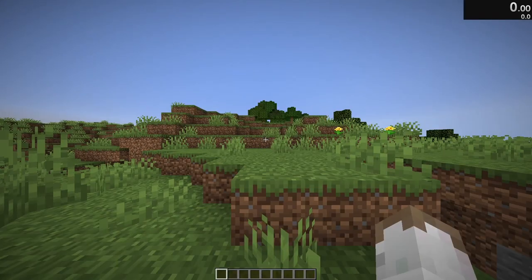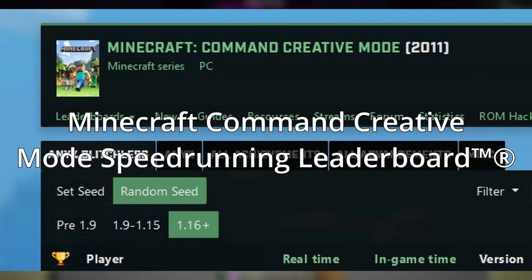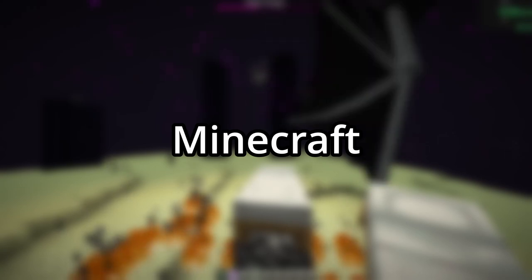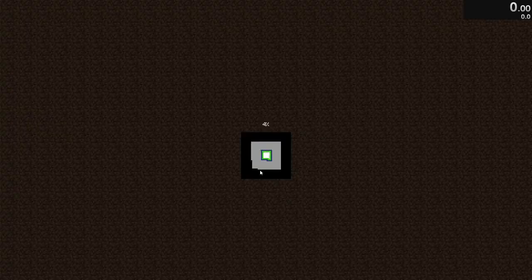However, after I recorded my run, I realized that I was in creative mode, making my run a Minecraft command creative mode speedrun. Luckily, there is also a Minecraft command creative mode speedrunning leaderboard where I could submit my run to. So with all that being said, here is my Minecraft command creative mode any% glitchless copyless run featuring Dante from the Devil May Cry series.